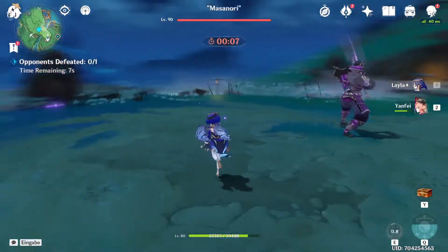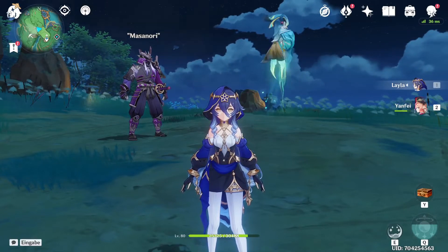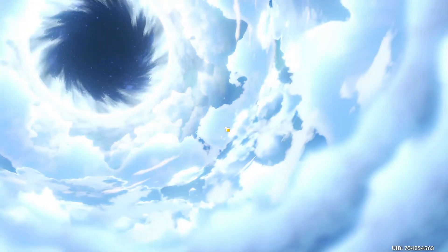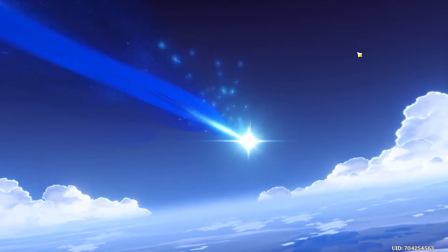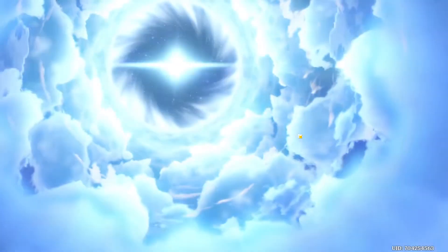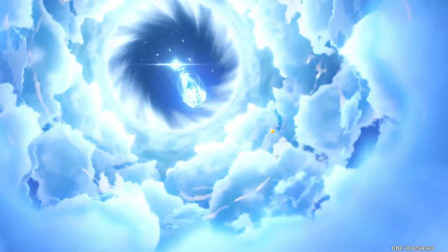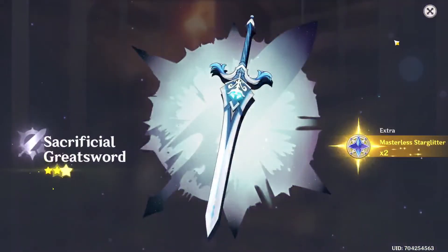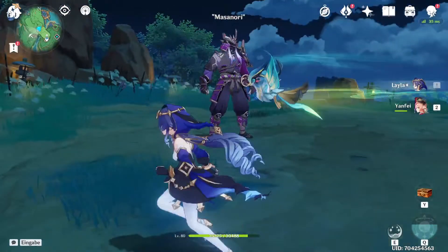There's actually one thing I could do to make her shield stronger, and that is rolling for C1 — which I didn't think I was going to do, but why not? Just a few single pulls since I think I'm pretty close to 4-star pity. Just until we get one 4-star, maybe we get lucky and get her C1. That's not a 4-star... still not a 4-star... oh, there we go — and it's just a Sacrificial Greatsword. Don't need that. Would have been nice, but it wasn't meant to be. Maybe on another banner.